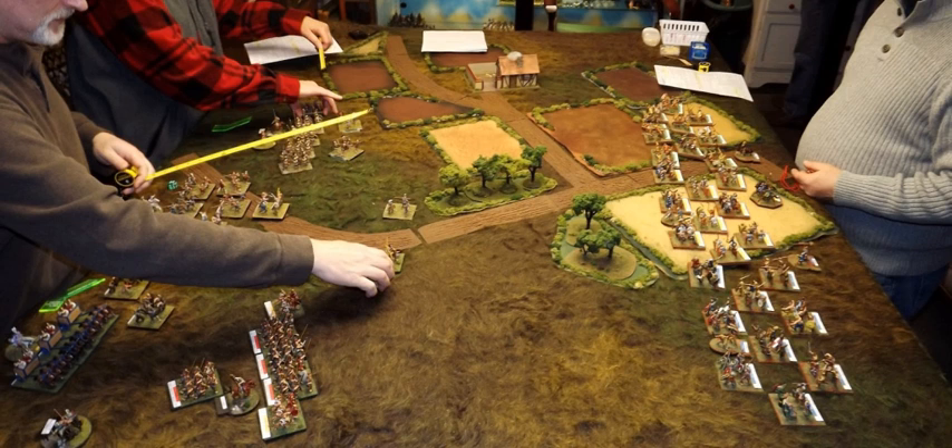A miniature wargame is played with miniature models of soldiers, artillery, and vehicles on a model of a battlefield. Players take turns to move their model soldiers across the battlefield and pretend that they are attacking each other. If a player wants to attack an enemy model, he must move one of his models within attack range and declare an attack. In most miniature wargames, the outcome of the attack is resolved with dice rolls and some mental arithmetic.